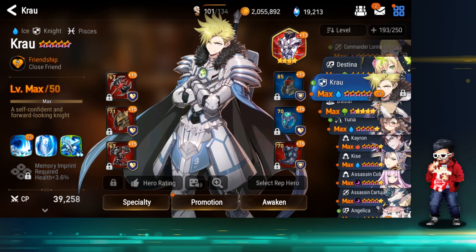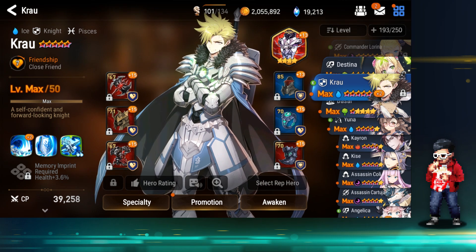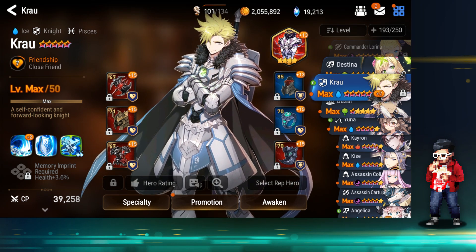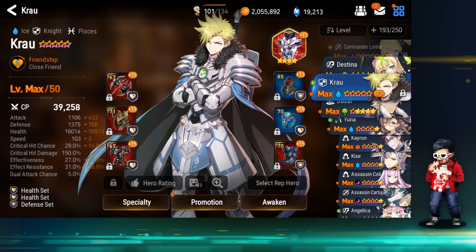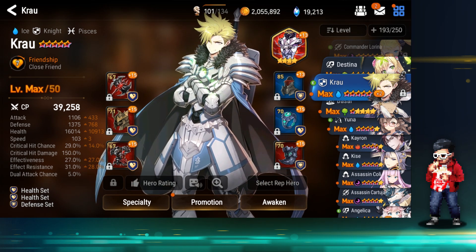Hey guys, welcome to another session of Epic Seven. This is a follow-up loadouts video for my Abyss 62 run against Sez. My strategy was talked about in that video itself, but here is the gear for my units for running that one.